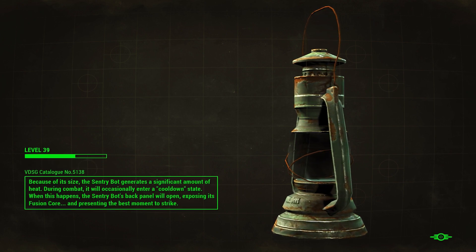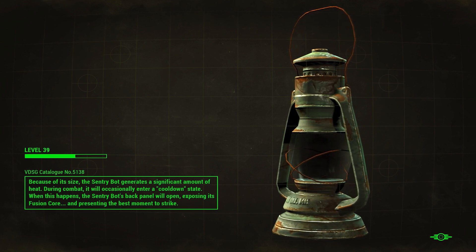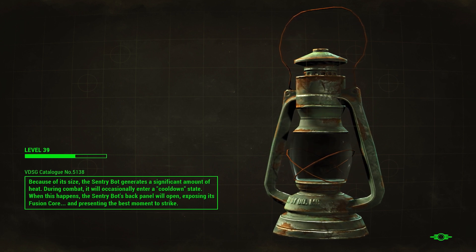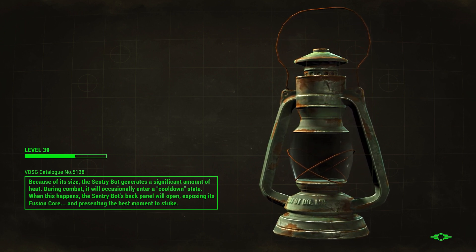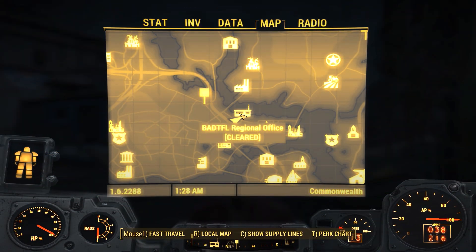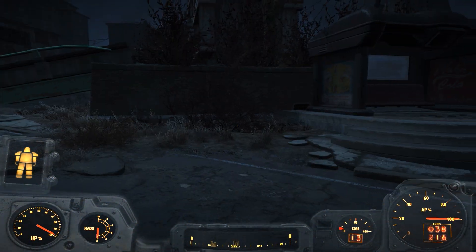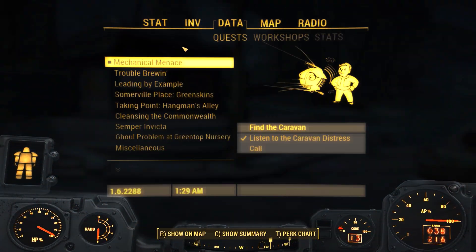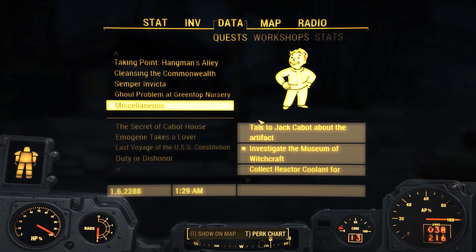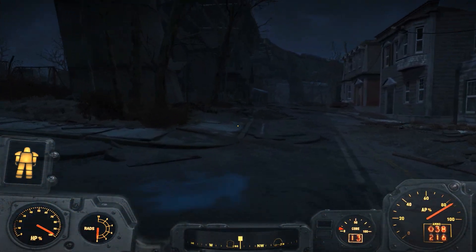The awesome part is it turns out there's somewhat of a quest line involved, as we will probably see whenever we hop into this. Hopefully this loading screen isn't too long. We fast traveled over to the regional office - we got a short walk to find the caravan. I've got one too many quests selected, so I'll deselect the museum of witchcraft one.